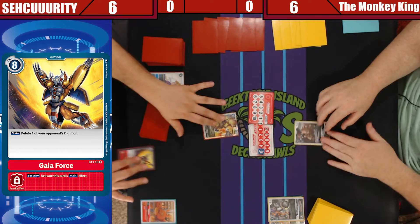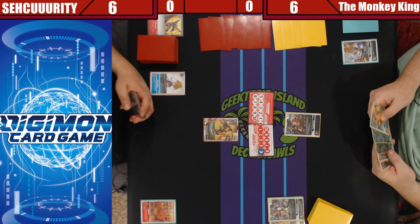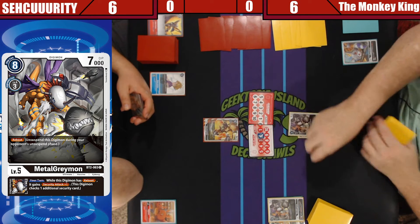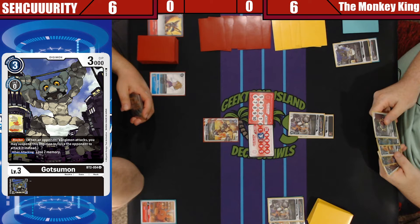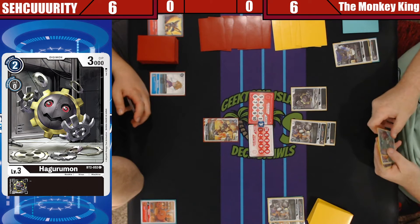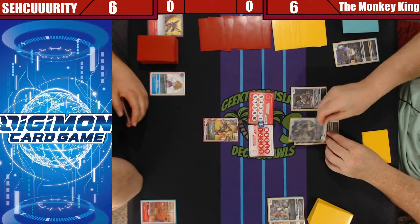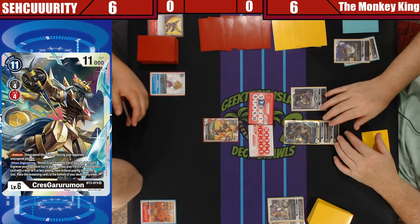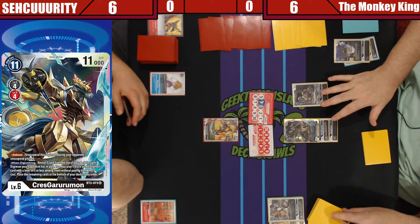Five and then reboot, here we go. Three digivolves, draw, digivolves, two plays a dude. Four digivolves into him. What does he do? When you digivolve, reveal one card from the top of your deck for each Digimon your opponent has, and you may play one black or red Digimon level five or less without paying its cost.